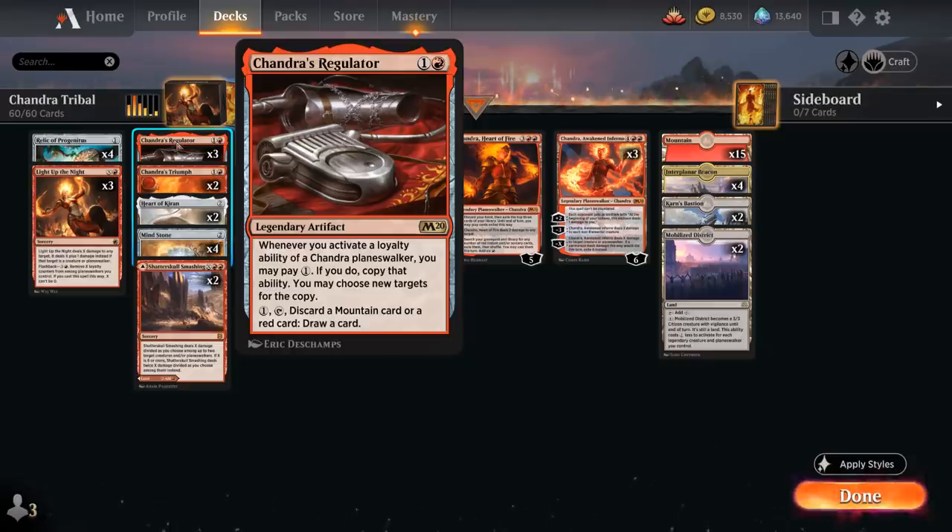We can also pay 1 mana, tap it, and discard a mountain or red card from our hand to draw a card, so it can help us loot away additional copies of legendaries we already have in play.